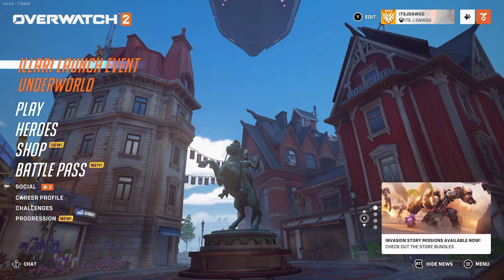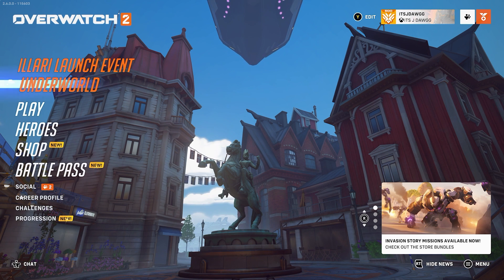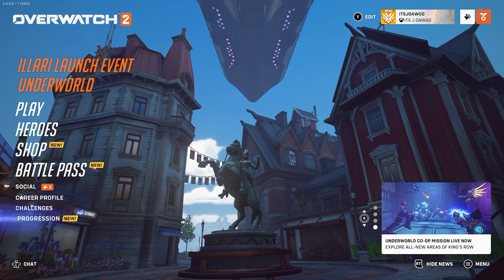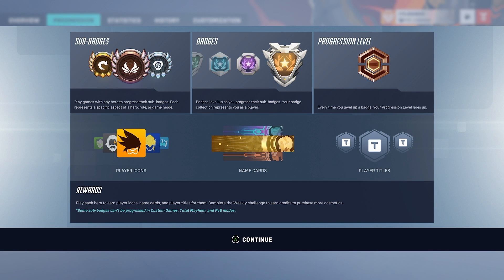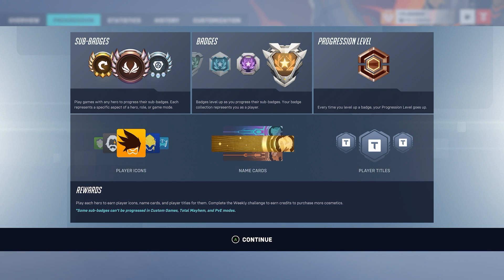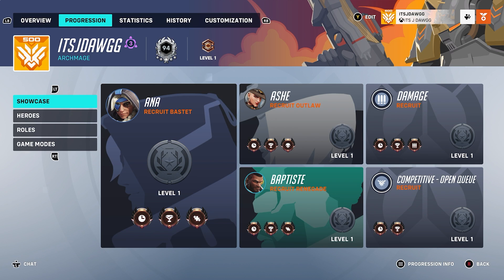So we'll go into this first — what does it look like? There's a launch event, an underworld. Okay, so I'm guessing that's part of the new thing. Progression — what's progression? Okay, so we have calling cards, player titles, badges that level up as you progress, and sub-badges. Your badge collection represents you as a player. I don't really understand this so far.